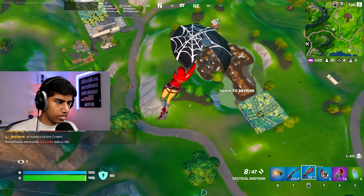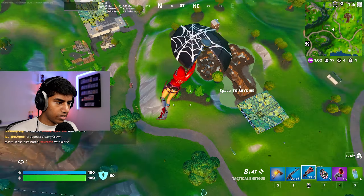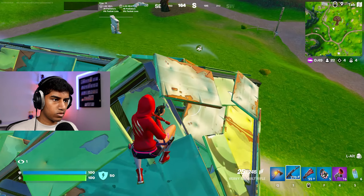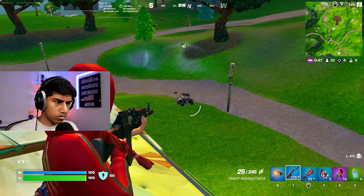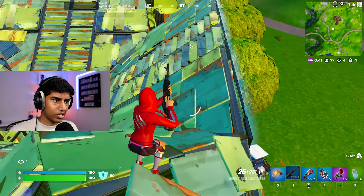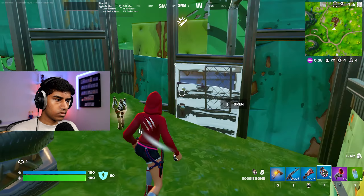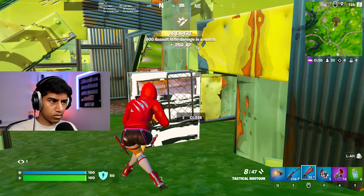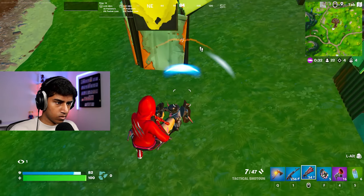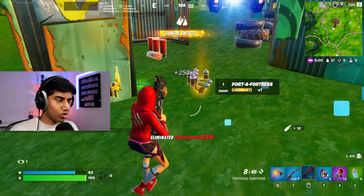This guy got absolutely lasered. This guy just threw a port-a-fortress — how do I get in here, is there a door? Let's see what loot these guys had. We're still on the hunt for a six shooter and a double barrel shotgun, but here is the port-a-fortress. This thing is absolutely massive — literally the size of four port-a-forts combined.